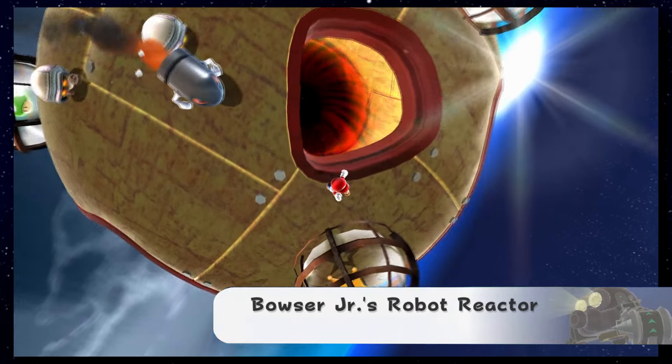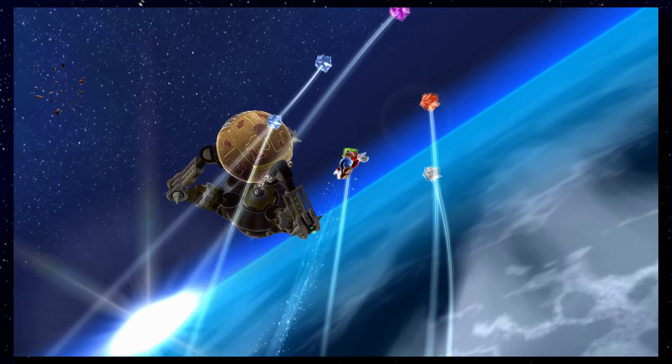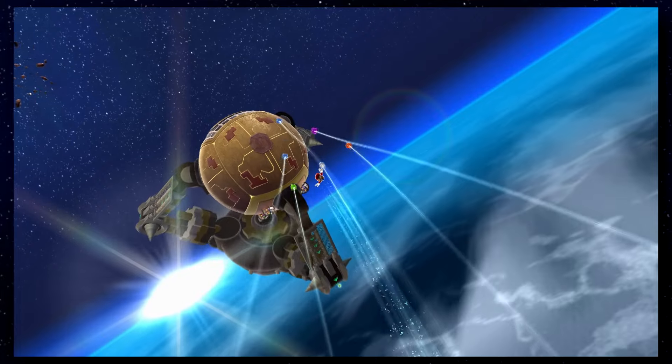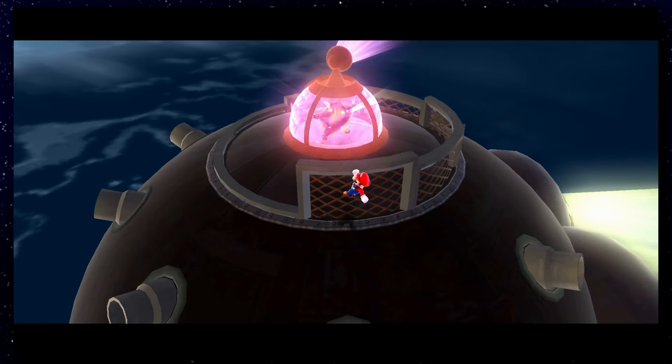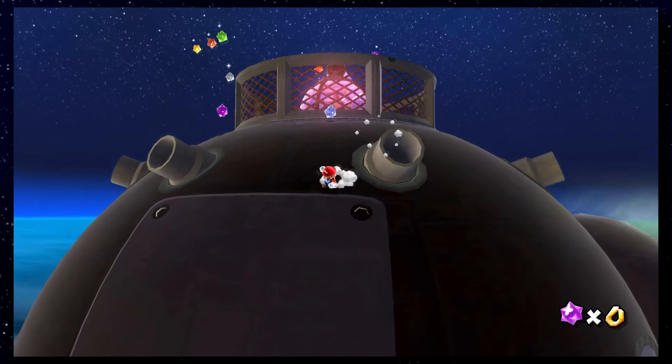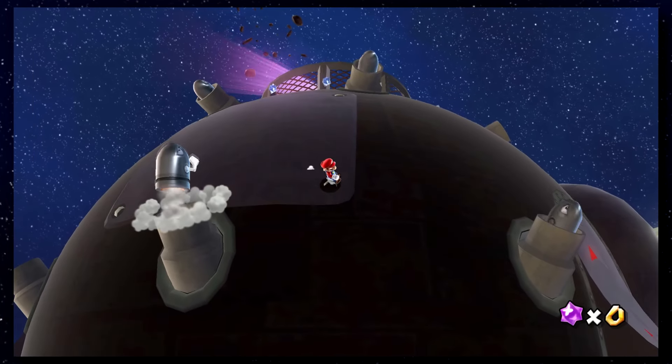Bowser Jr.'s Robot Reactor is up and there's a bunch of Star Bits surrounding you as you launch yourself to the boss. Once you break the gate to the Grand Star, there are gonna be a bunch of Star Bits on your way, but if you wait patiently for those to vanish, then you'll beat this boss in no time.